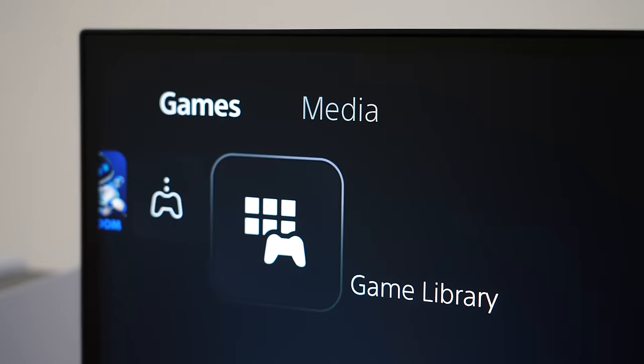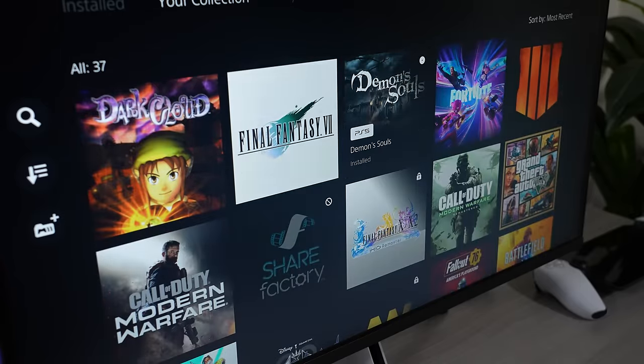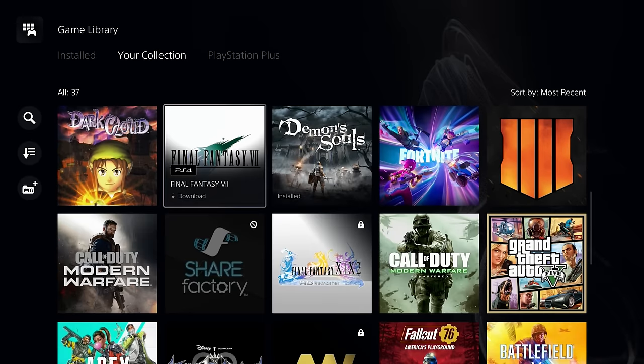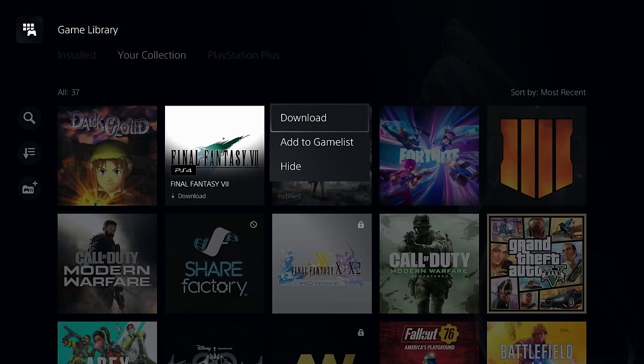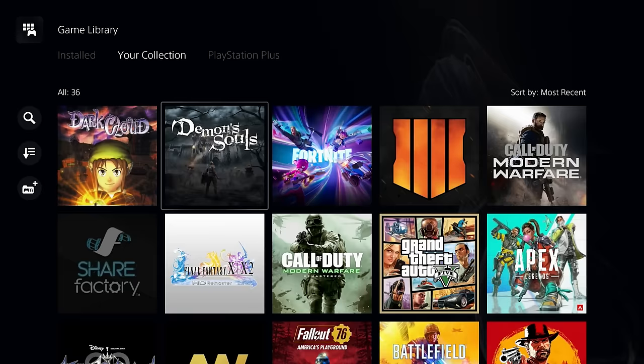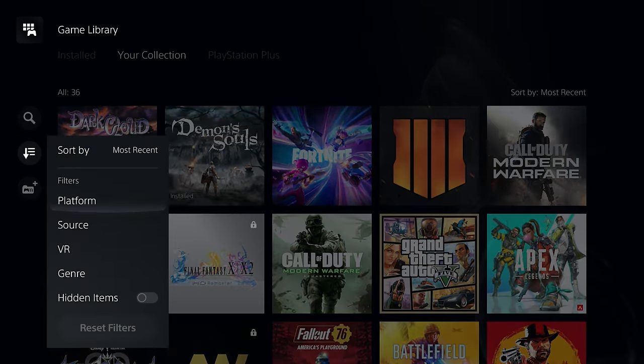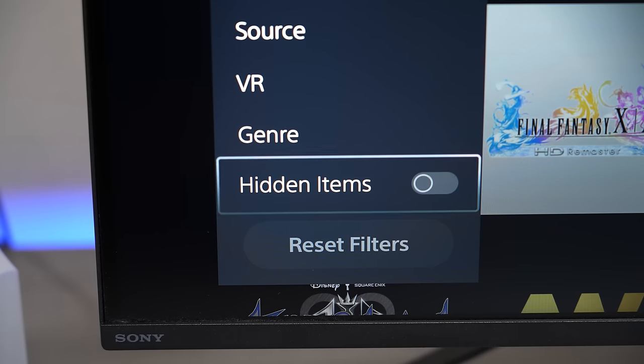This one will let you hide any game in your library and store it inside of a secret folder. To do this, simply go to your game's library, select the game that you want to hide, and then press the options button. From here, you're going to select the option that says hide. What you'll notice is that this game is going to disappear from your game's library and only reappear inside the hidden folder.